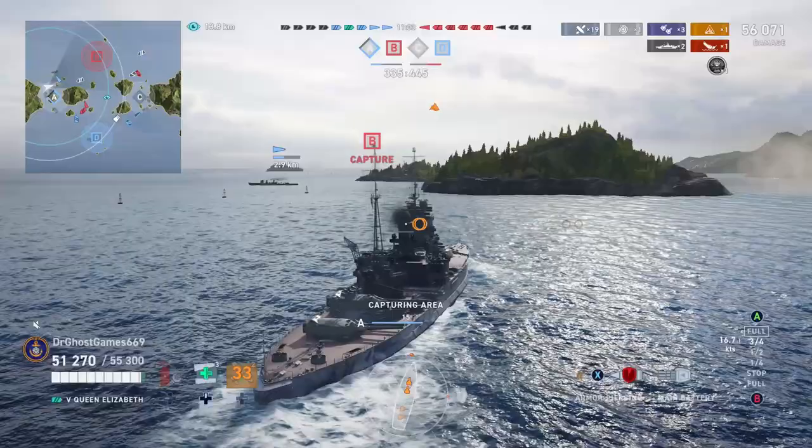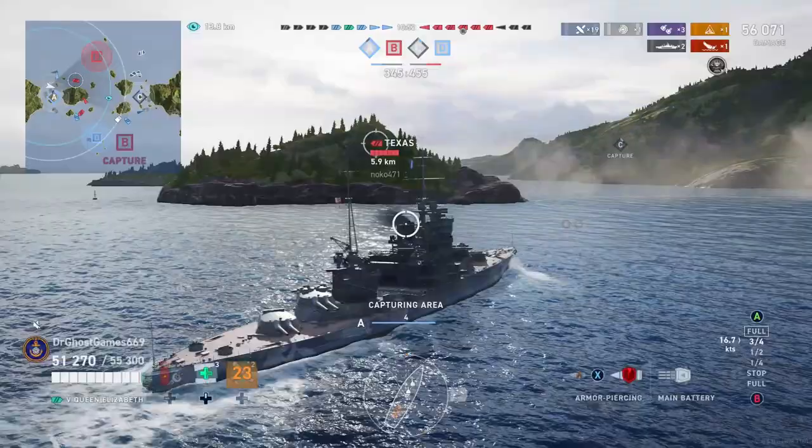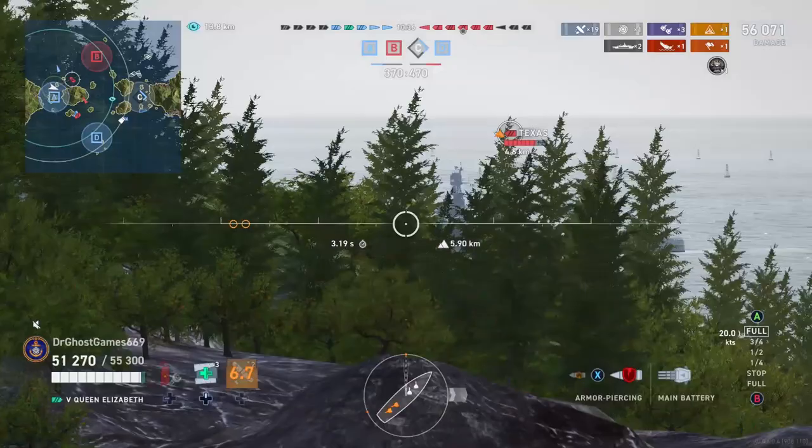The armor on the Queen Elizabeth is alright. You've got around 25mm on the bow and stern, which means guns that are 15 inches or higher can overmatch you — so Warspites, Queens, West Virginias and the like can overmatch you. But if you angle your belt armor, you've got very good British belt armor and you can ricochet a majority of the shells sent at you.